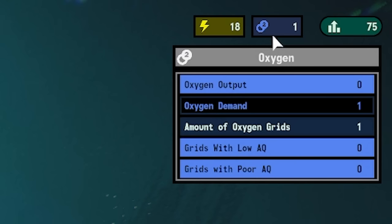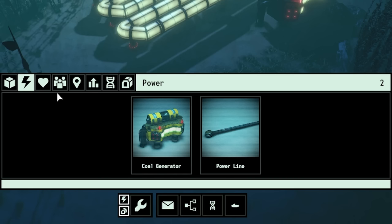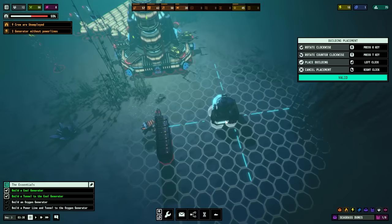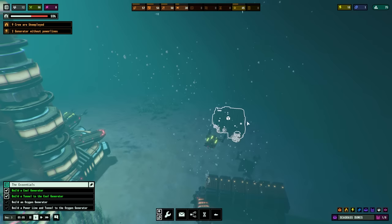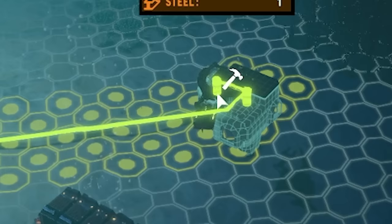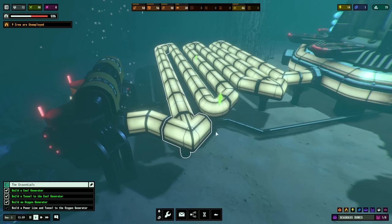Next up, we need an oxygen generator. Because if we look up here, this is our oxygen - the output is zero but our demand is one. So we're not creating enough oxygen because we're not creating any oxygen. Into the building tab, into life support, and we can build an oxygen generator. This one has four blue lines - four doors coming out for tunnels. I'm going to shove this one over that side. We're going to need power to that, and we've got our power generation over here. If we come down to the power line, we can literally build power lines from there over to that building. Boosh.